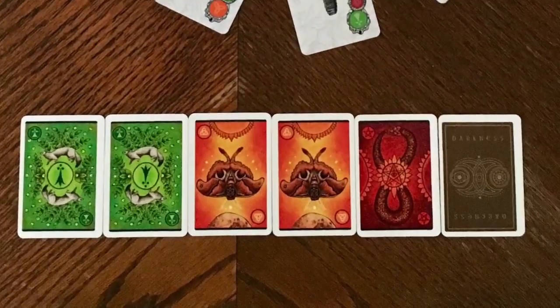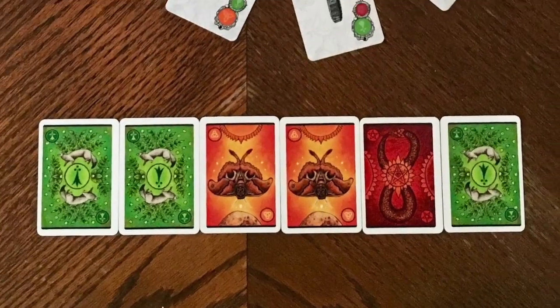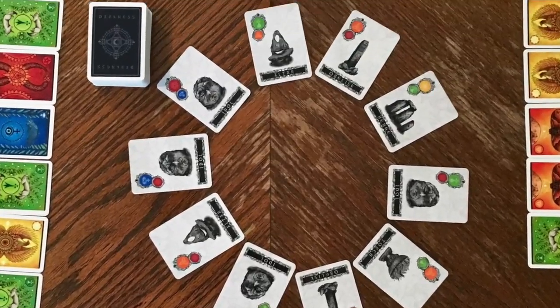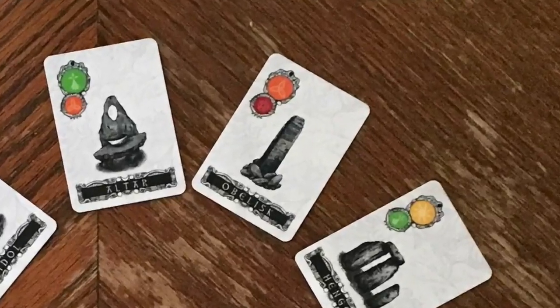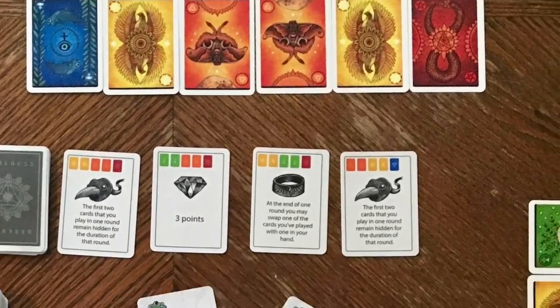Lastly, you will play 1 more card face down. When everyone is ready, you will all flip over your cards at the same time and you will have a total of 6 cards. You are competing with the other players to collect certain artifacts and relics. Artifacts will be given to the player with the most number of animal spirit cards matched with the same color as the main color of that artifact card.